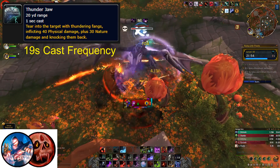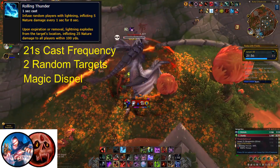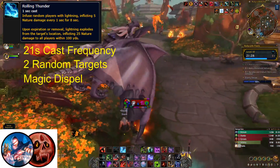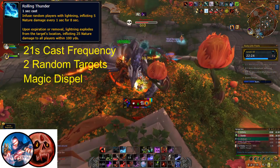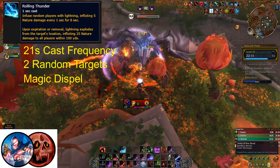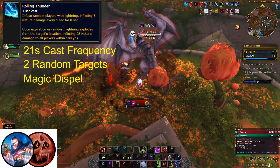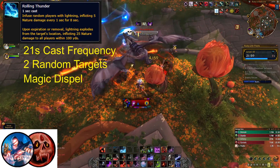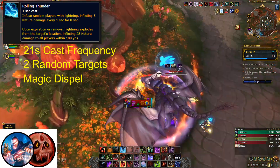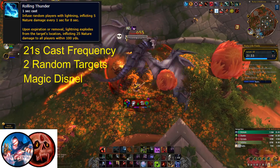It may be a good idea to tank Thunderhead near a wall to negate the knockback effect if you have no other way to avoid it. His final ability is Rolling Thunder, which places magic dot debuffs on 2 random targets that last for 8 seconds. Whenever a dot debuff expires or is removed in any way, a large amount of nature damage is dealt in a 100-yard AOE. The strategy is to remove and trigger one debuff as soon as possible so there is time to top up the group before the second debuff explodes. You can also pre-immune the cast to prevent one debuff from applying, preventing one of these large explosions. These debuffs go out every 21 seconds.